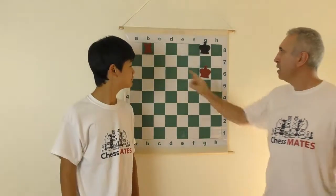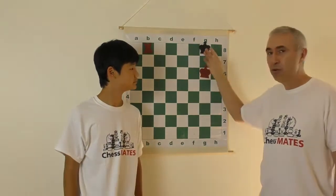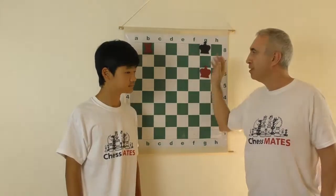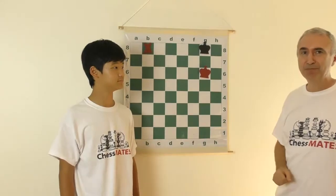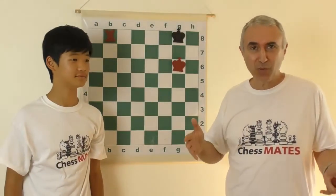Checkmate. Why is this a checkmate? The rook is attacking the king. There are no escaping squares for the king, no way of taking the rook, no way of putting anything in between. This is the checkmate — the end of the game. And this is how you give checkmate with two rooks or just with one rook.